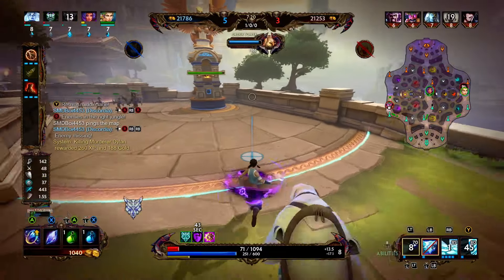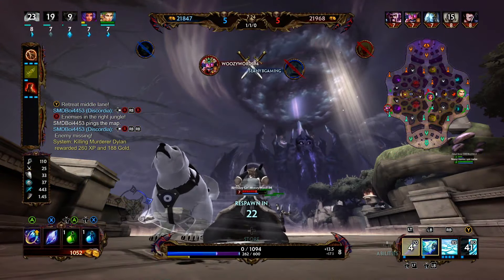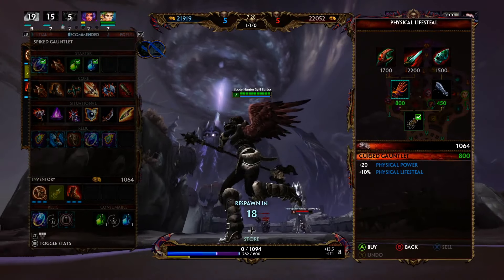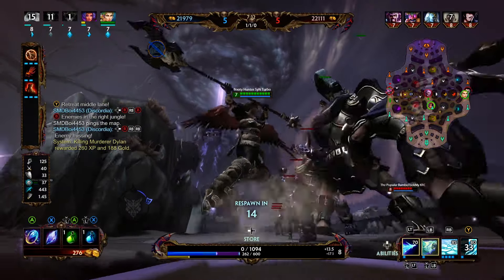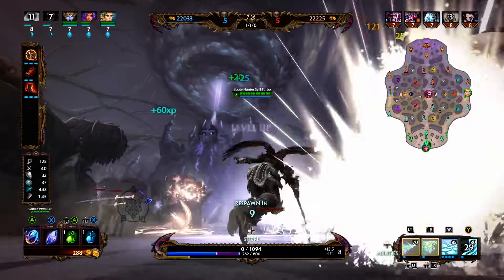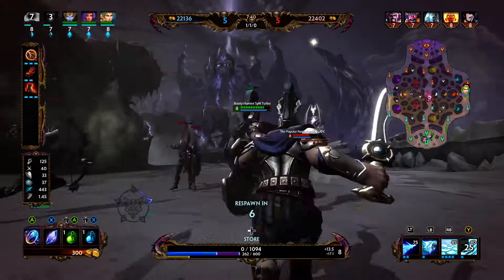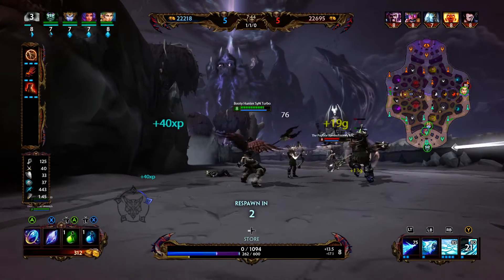Here comes Robin — we're going to have to back it up. Trying to get near my minions, waiting for abilities. I slow him ever so slightly. The slow might have saved me. About to throw the ice, but I get ulted. We tried. We got a pretty good pick onto that Kronos though. I think he definitely over-chased us and we were able to bait him just a little bit to get the pick. There was not a whole lot we were going to be able to do against that Ravonna — I'm surprised we lasted as long as we did.